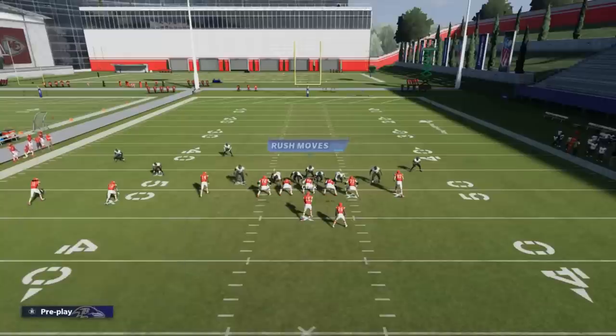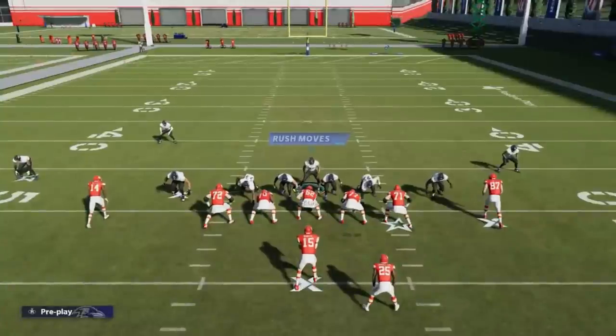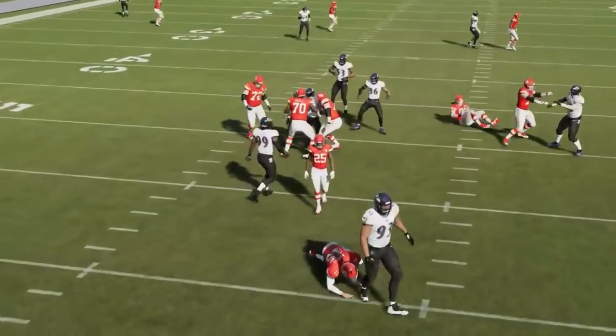I have to pay attention to the running back. When I make my strafe adjustment, I can either strafe to follow my running back assignment, or if he's blocking, I strafe in the opposite direction where there are three receivers. You have to know where you're going pre-snap. If the running back goes down the pattern, I follow him and strafe in that direction. If he doesn't, I go the opposite direction. And you can see once again — both guys get off the edge.